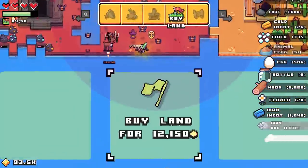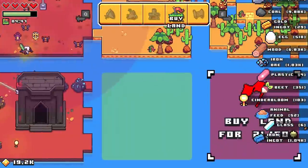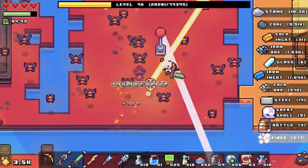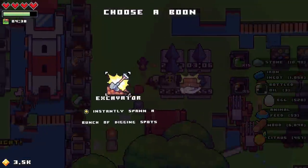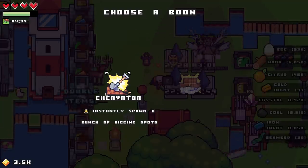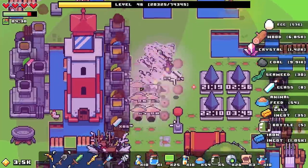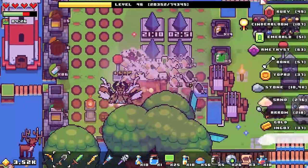Go ahead — buy land. We're not gonna have enough — 21,000 left. Oh no, we're not done yet! Excavator builder — structure costs. Let's spawn a bunch of digging spots, that'll be handy. Let's grab these because this is gonna give us a lot of sand — like an insane amount of sand.